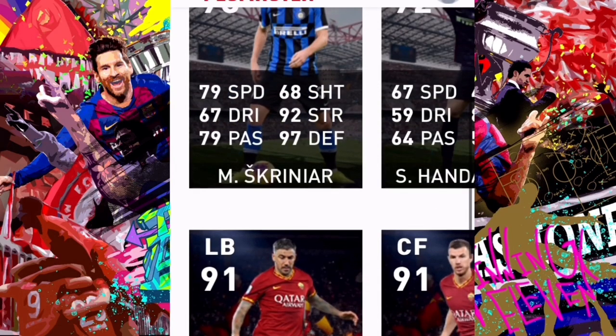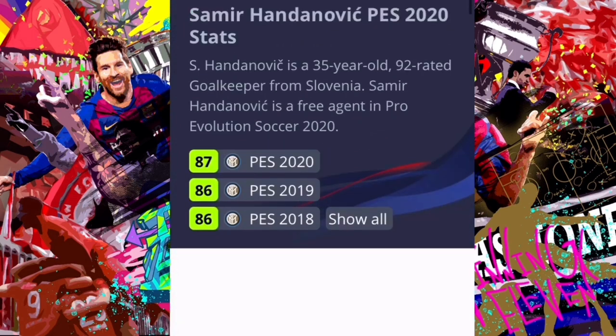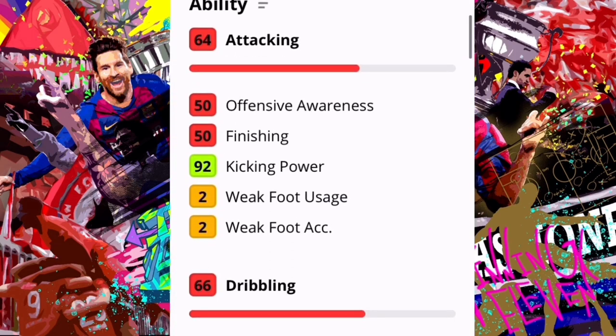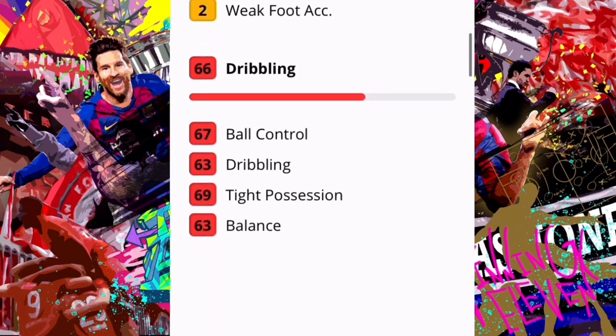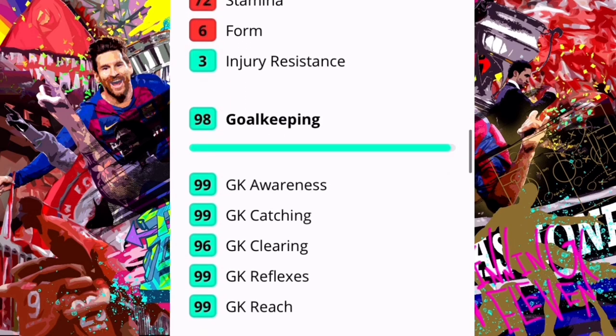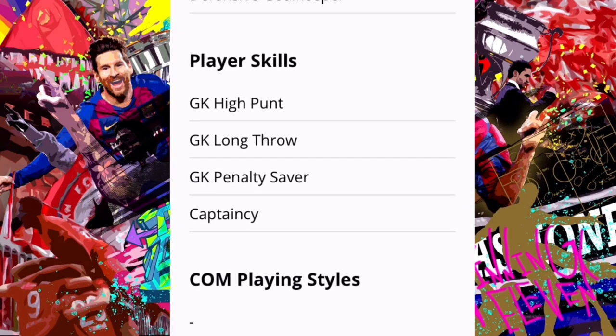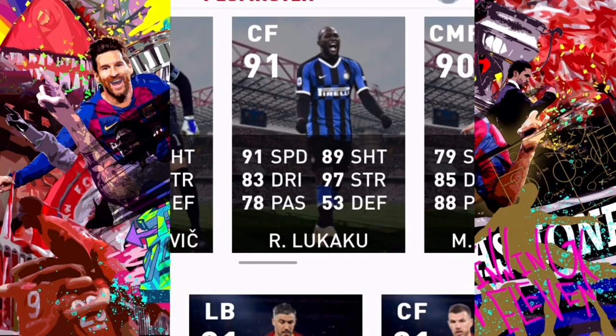The next player is Handanovic. Handanovic is 92 rated and maxes at 95. He's a 35-year-old keeper, but when using his base card he's actually one of the best keepers. The main thing to watch out for is when he's off form — he's horrible then. But in form, he's a very reliable player and nothing really gets past him. Even though he's a defensive goalkeeper, he has traits like high punt and long throws that assist with counter attacks.